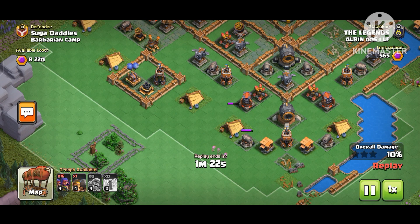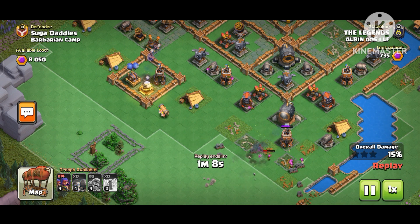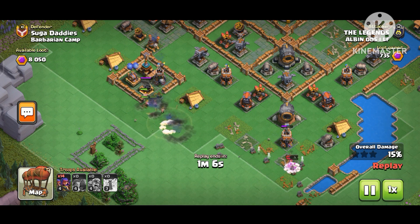We're going to use the entire balloon parade army for the third attack. It's really amazing to use balloon parade — I love using full balloons. So in this strategy we're opening the base and taking down defenses in preparation for that.